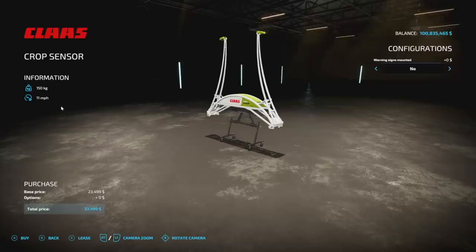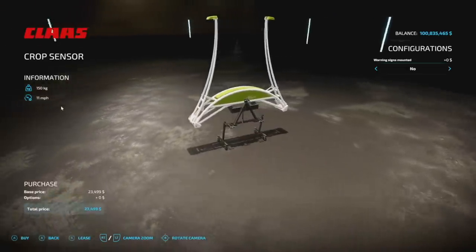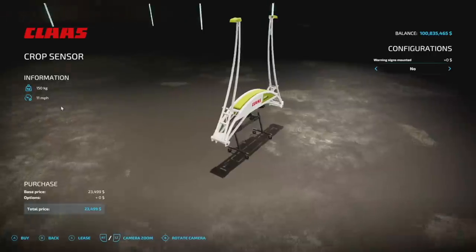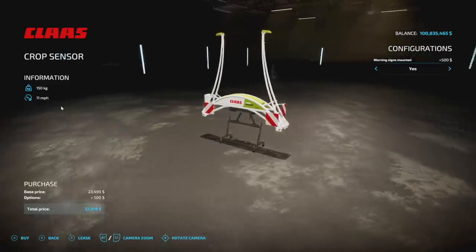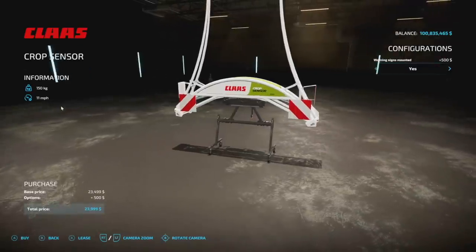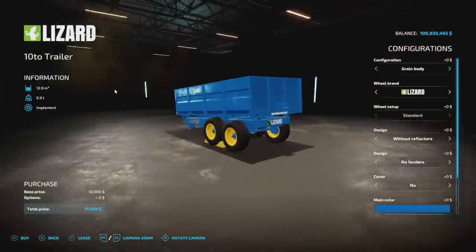Another Claas mod — the Claas Crop Sensor from Vertex Design. It was on the mod testing list earlier today and is now out. It's a simple front-mount sensor — they released this back in Farming Simulator 19, so this isn't a rebrand. It was previously PC only but now it's for everybody. It goes 11 miles per hour, you can attach warning signs to the front, and it measures the real nitrogen uptake of the crop to apply more precise fertilizer.